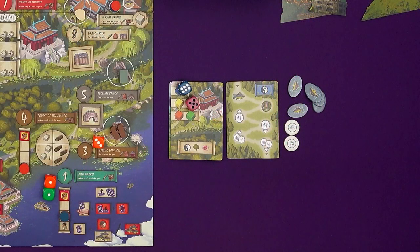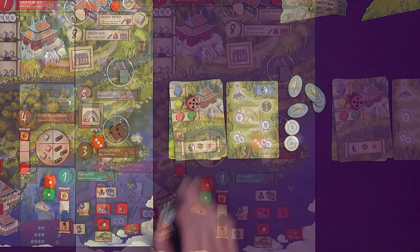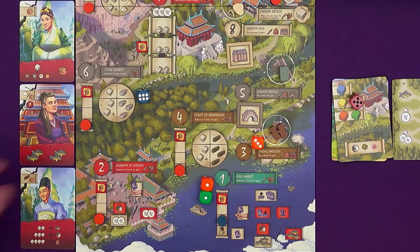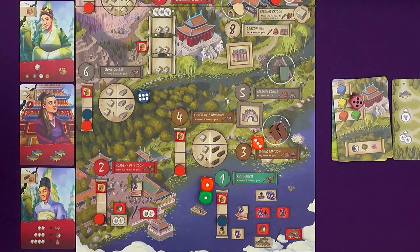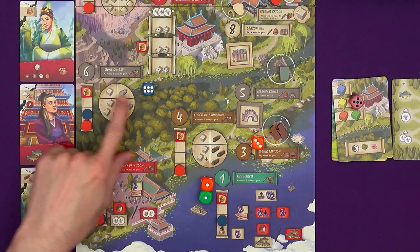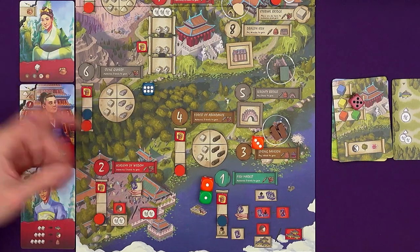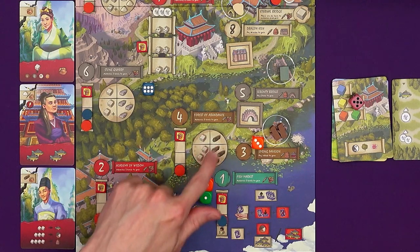The bot does not have any groups of dice the same as mine, so instead he plays his topmost group, which is a six. Location six is the stone quarry — he can benefit by going up the progress track. As a resource location he just moves up the track since he doesn't get resources. If I came here with one die I'd get one stone; with two or more dice grouped to form six, I'd get three resources. It's the same for the forest of abundance but with wood.